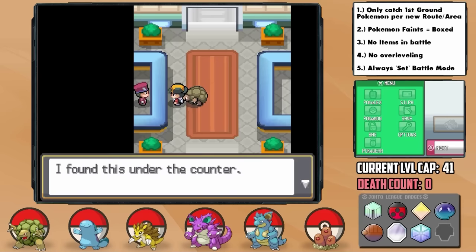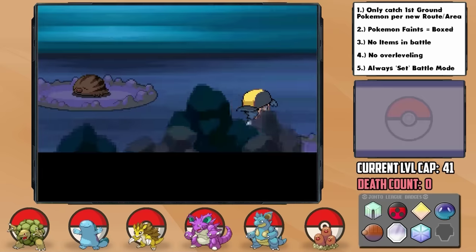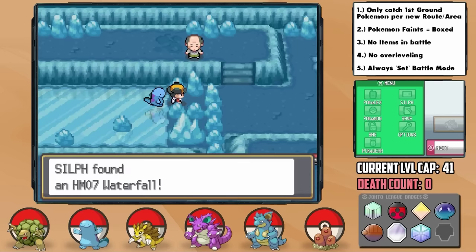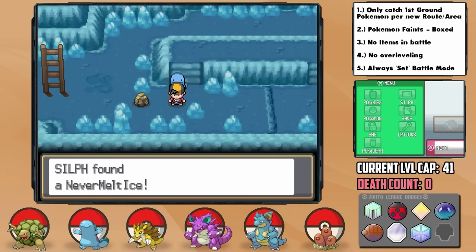Back near Mahogany, I remembered to grab the Sludge Bomb TM from the Gate Guard now that the Rockets have disbanded, after which we can head over to the Ice Cave. Funnily enough, we actually have an encounter here — I grab a Swinub, which I catch and nickname Hugh Mungus. In here is a crucial HM too: Waterfall, finally giving Rick a physical Water move. We can also grab the Avalanche TM and a Never-Melt Ice to power up Ice moves.